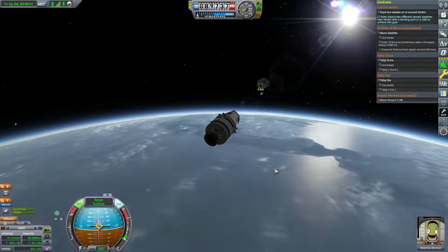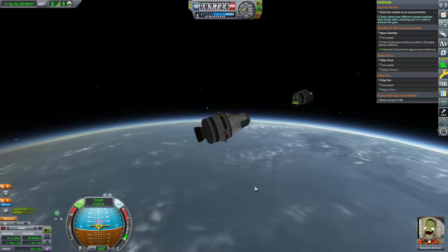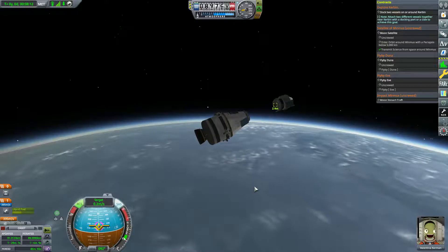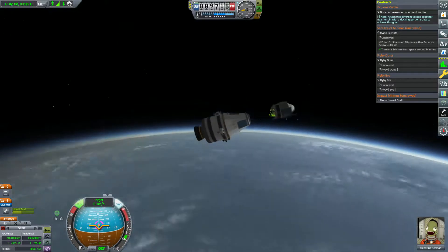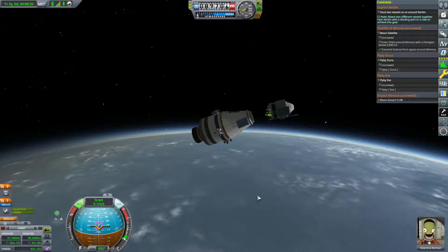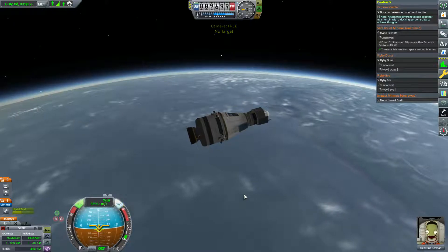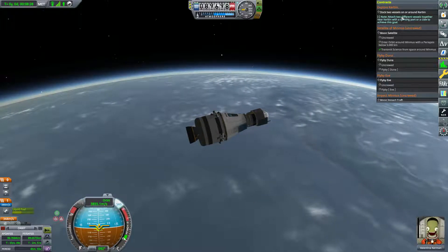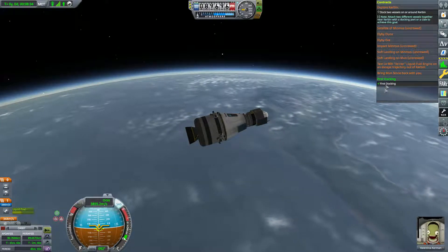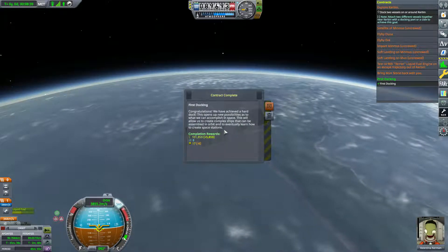Docking is pretty easy when you have RCS thruster packs. Just watch out — make sure you turn off yaw, pitch, and roll, let the reaction wheels handle that, and just use RCS for lateral controls and going forward and back. Docking is very, very easy — literally point and shoot. These docking ports have magnets. That completed the milestone, but it did not complete the stock contract. We'll have to fix that. I wonder if the craft just gets out of physics range — will that be enough to complete the docking contract?